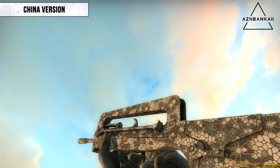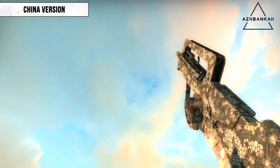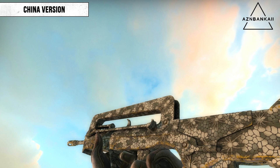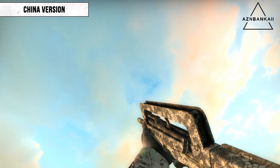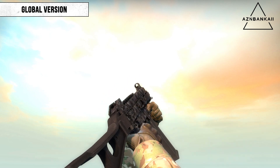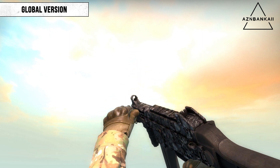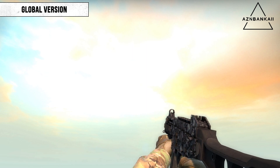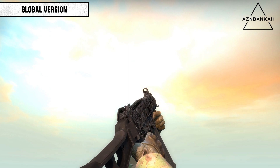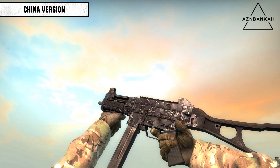It has since been updated to feature spiders in the Chinese version. Finally, we have the UMP-45 Metal Flowers. It is harder to notice, but there are both skulls and flowers scattered throughout the design. This has been changed, now featuring what looks to be little scorpions instead.